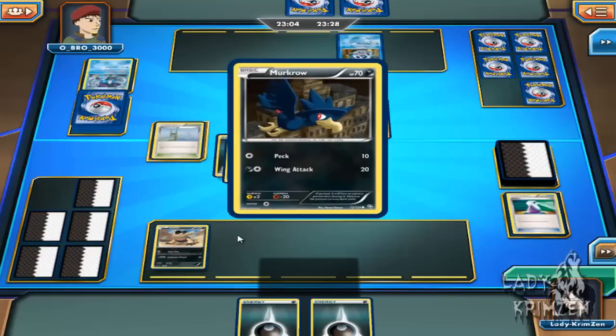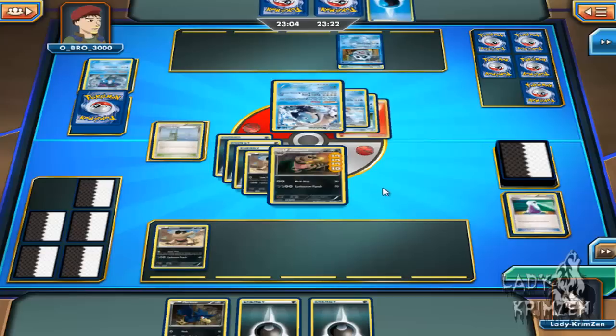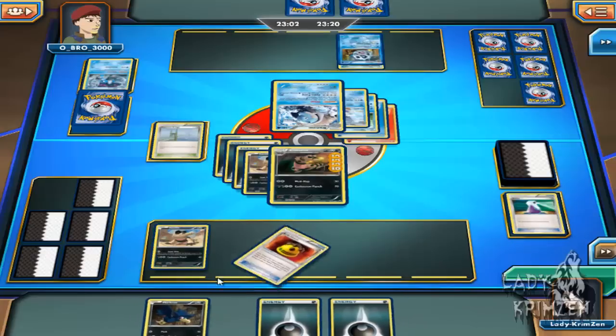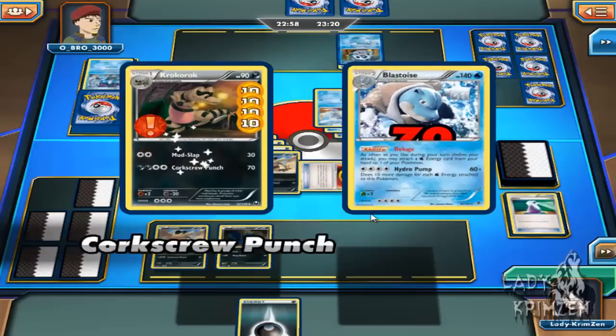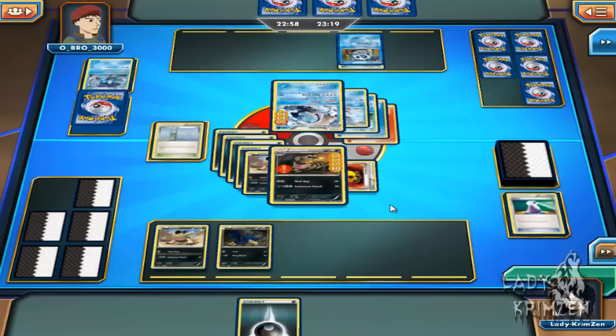With that, he's got absolutely nothing he can really do since his Blastoise only has one energy card and needs 4 energy cards of any type to pull up Hydro Pump. Although once it does get those 4 energy cards, that thing is going to be an absolute monster. So I'm going to put a Rocky Helmet onto my Krokorok, put my final Darkness energy on, and go straight for Corkscrew Punch dealing 70 damage onto Blastoise. One more Corkscrew Punch and that's going to take Blastoise out.